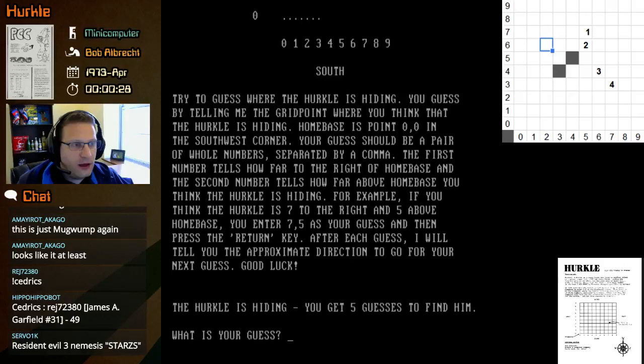Let's get our grid back up here. Let's clear it from Mugwomp just so we can keep track of our guesses. After each guess I will tell you the approximate direction to go for your next guess. Good luck — the Hercule is hiding, you get five guesses to find them. What is your guess?